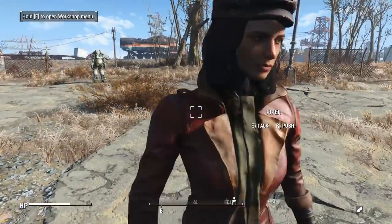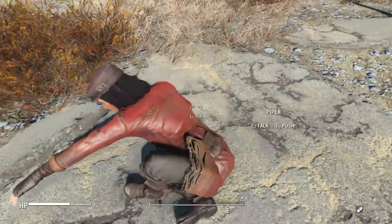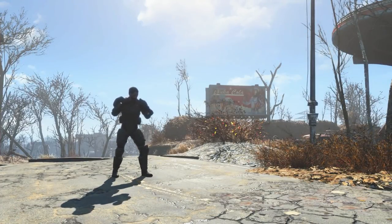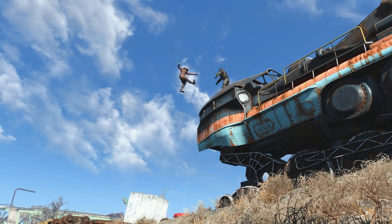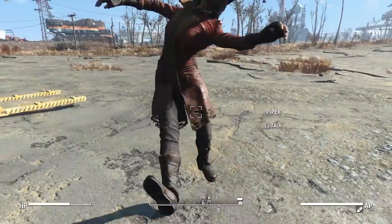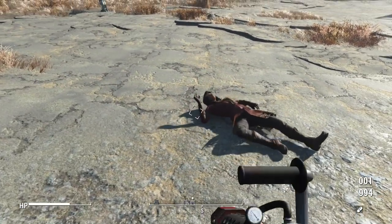Now this mod brings a lot of utility to the game — you can push your companions around. No longer will you be plagued by Dogmeat blocking your doorways. Is Piper giving you dirty looks for using chems? Show her who's boss. Push Strong off of the Mass Fusion building just for the hell of it. This mod lets you do all that and more by pushing your companions at the press of a button. Truly a wonderful mod to have in any immersive load order.